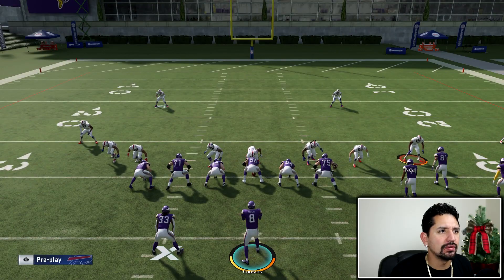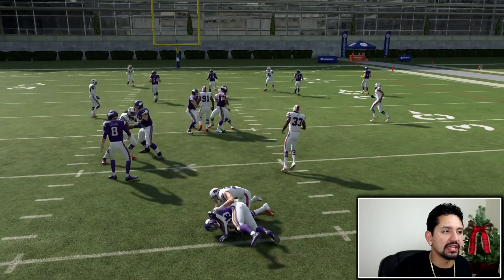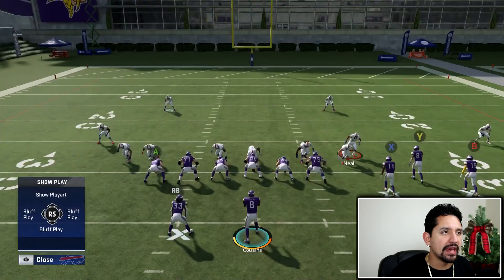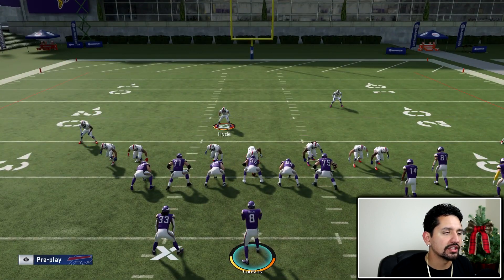Let me just show you inside zone out of gun bunch tight end real quick. That guy comes in free and blows it up — very strange. I think it caught Skimbo off guard because you just don't expect 1-4-6 to fold like this. He obviously had jukebox on Dalvin Cook here.